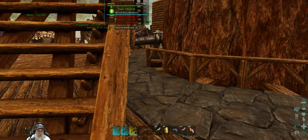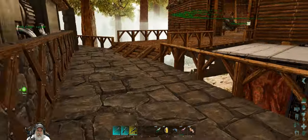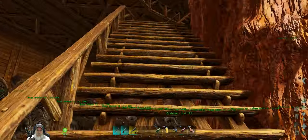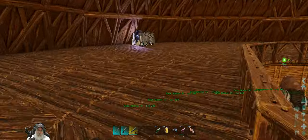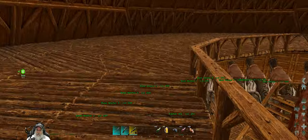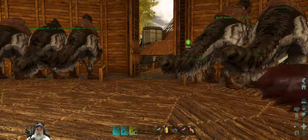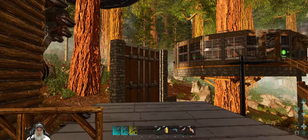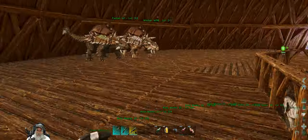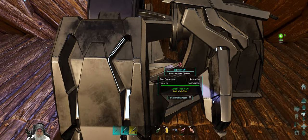I also ended up moving my tech generator closer to that platform so it would cover the whole thing for the lights. What I want to do is turn the range on because we have to make sure that this force field generator is within range of the generator there. Wait, didn't I just turn that on? What the hell, man? There, now it's on. That was weird.